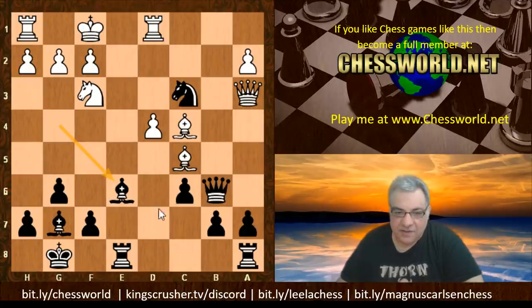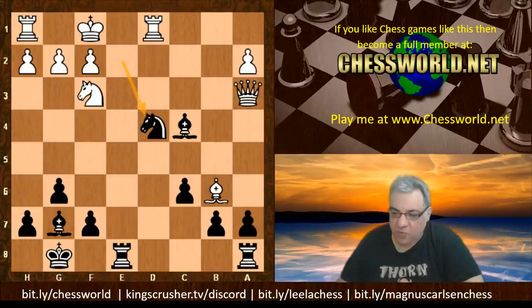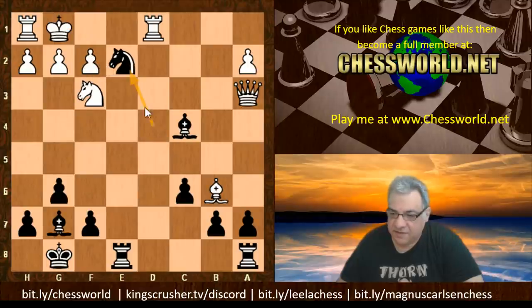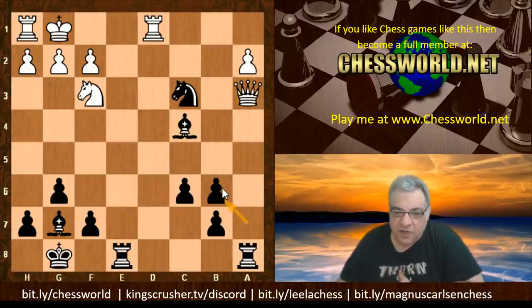If Bishop takes, Queen b5 check - if King e1, Queen e2 is mate; if here, Knight e2 check, then the double check Knight g3, Queen f1, and Knight e2 is smothered mate. So that's to be avoided. The Queen sacrifice was actually accepted, so we have Bishop takes b6. Fischer now grabs one piece with check - Bishop c4 check - and it goes into a windmill tactic. Knight e2 check brings the King back to f1, Knight takes d4 check.